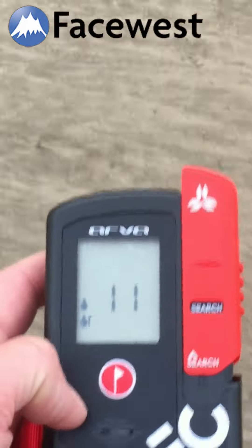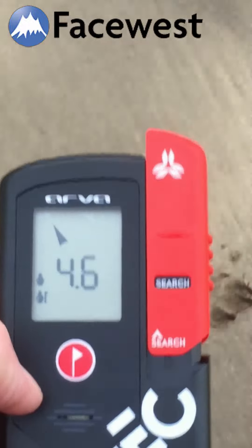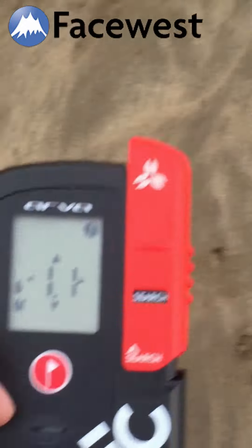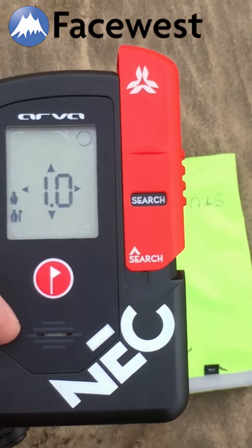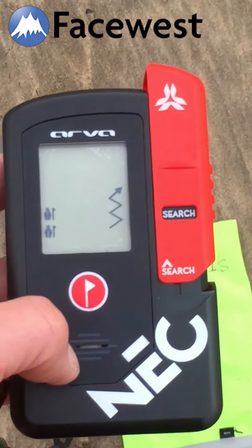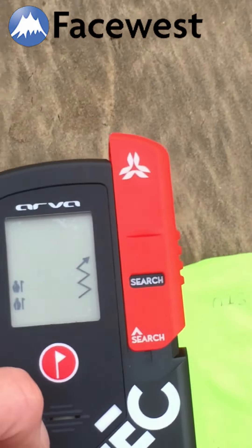Moving toward the second transceiver — tone change as always, keeping the arrows in the middle. Below two meters, I can do my pinpoint search. It's now offering to mark this second transceiver, so I'll mark that one too. With both transceivers marked and no third signal being received, it's suggesting I go and search more avalanche debris if needed.